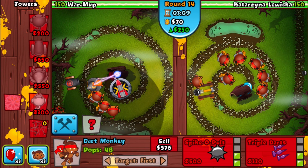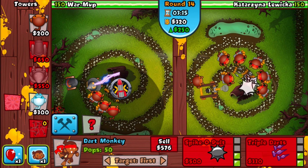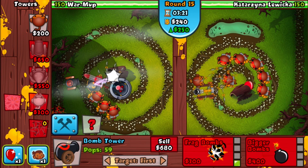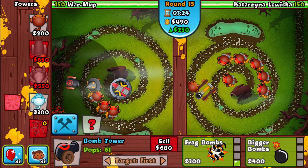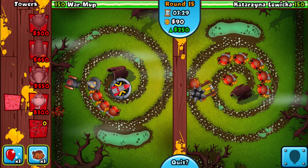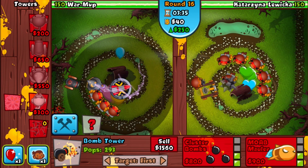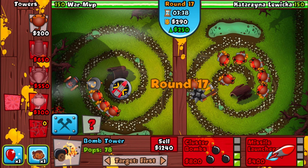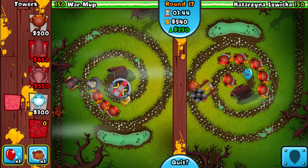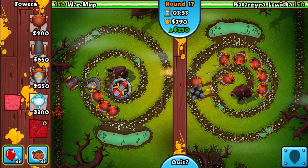Let's see — triple darts, can I do it? It's lagging. There we go. Triple darts, give it to me. Come on, just one more. All right, there we go. I'm gonna start upgrading this bomb tower to the bigger bombs, then put the frag bombs right here. I forgot to put the cluster bombs on this one — I'll wait for this one instead. Let's see, 800, just a few more seconds. All right, looking good so far, just one more second. Here we go.